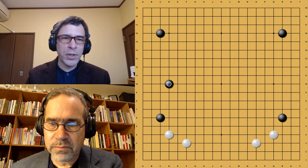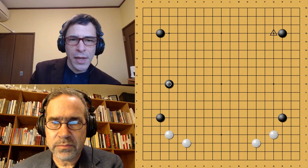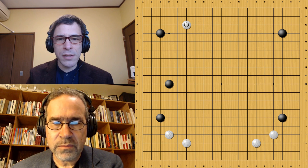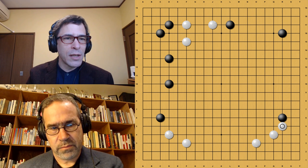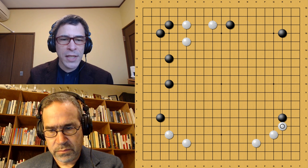It looks very familiar to the Kobayashi-style opening, except in that opening the upper right corner stone would be on the star point at the marked point. What you would usually expect is some kind of wide kakari — a wide approach move like this, or like this. Many players will probably recognize these variations as standard ways to handle Black's opening. But that's not what happened.